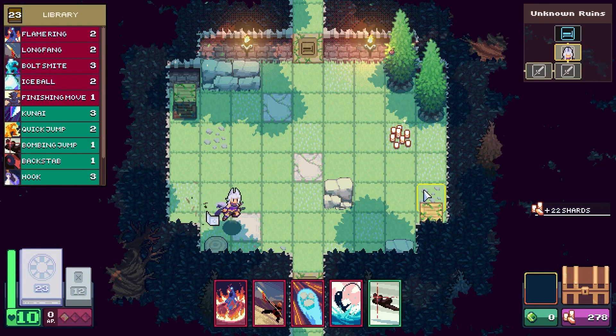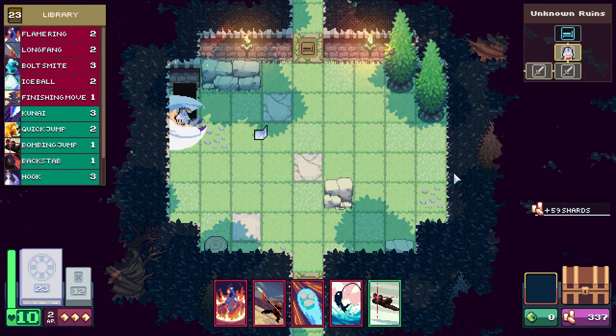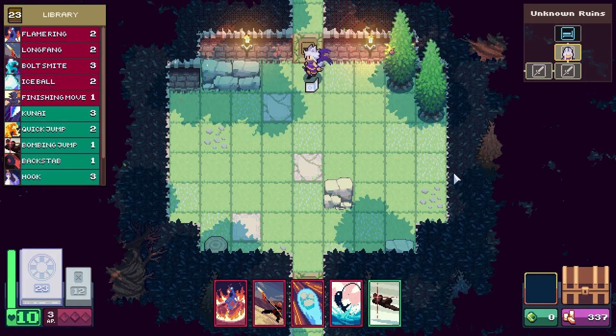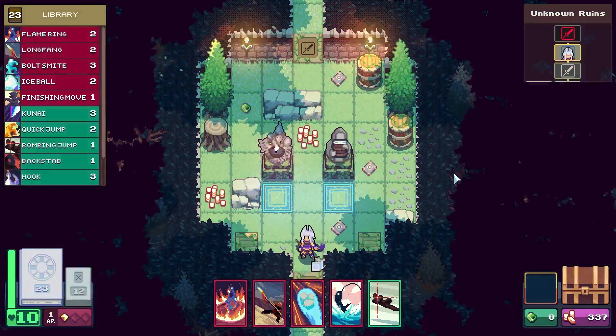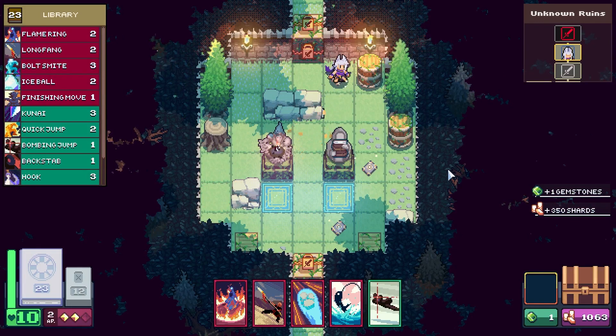I actually got some gold — or shards, since that's what they call it. What is this, like a treasure room? A puzzle room or something? I got a gemstone.